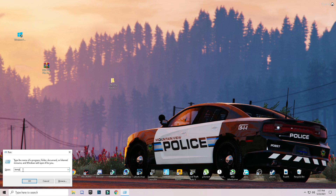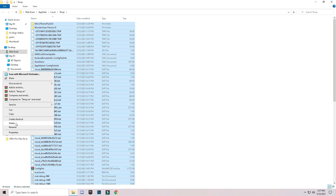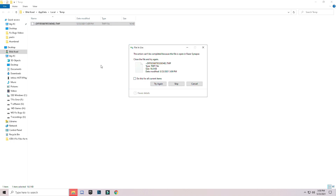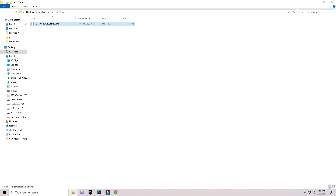Press Enter. Now type 'temp' but add a percentage sign before and after the word — so %temp%. Press OK. Again, use Ctrl+A to select all and press the Delete button from your keyboard, or right click and delete. These are trash files or cache files — they are not important. Skip any file that cannot be deleted.